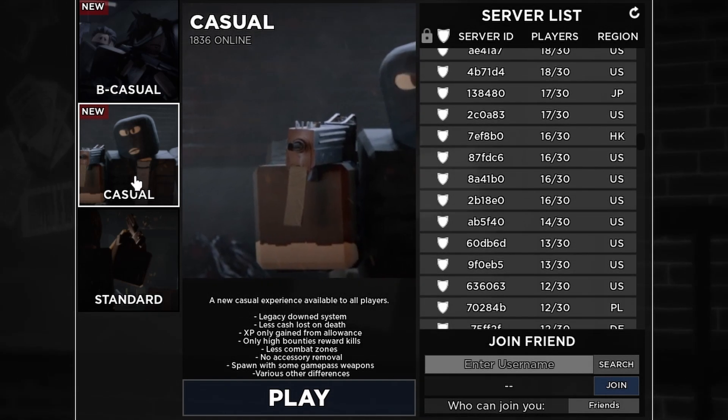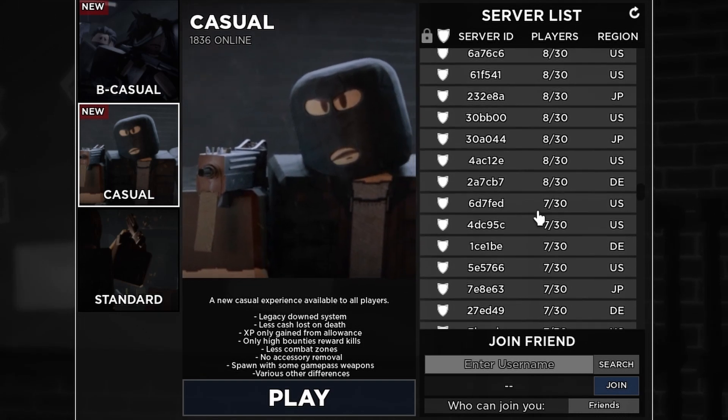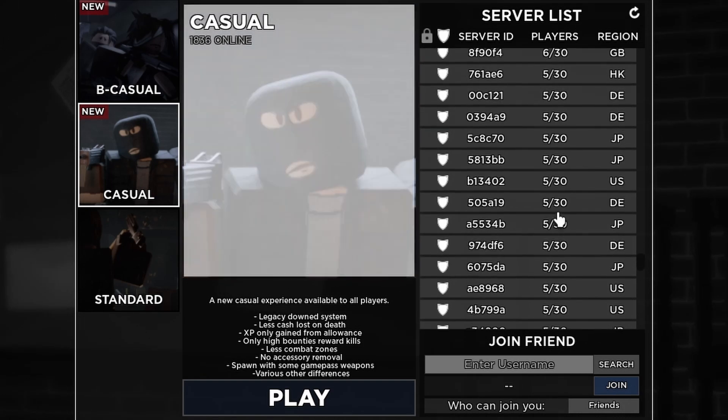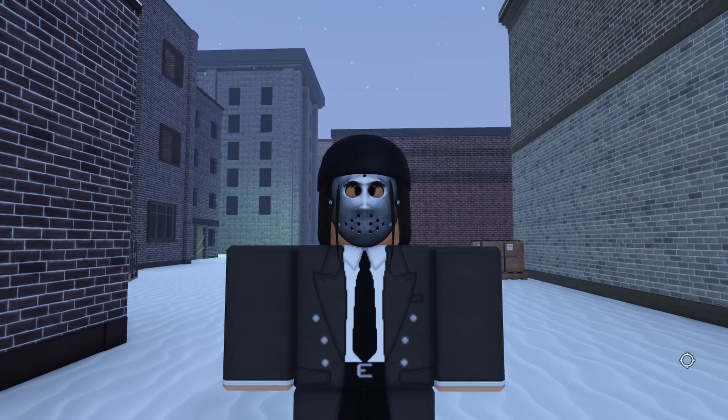First, you're going to want to go to your player list once you join the game. In casual servers you're going to have to scroll down and find a six to nine player server. I would recommend a six player server just in general, because that means there won't be that many people, so if you have to fight people it'll be very few.